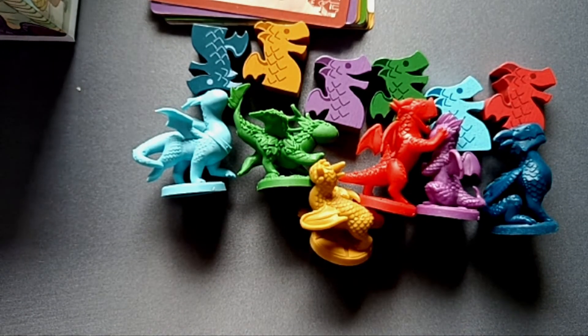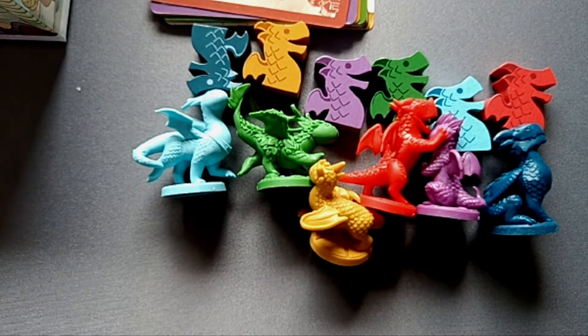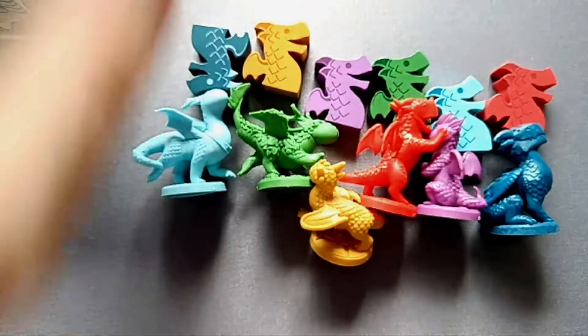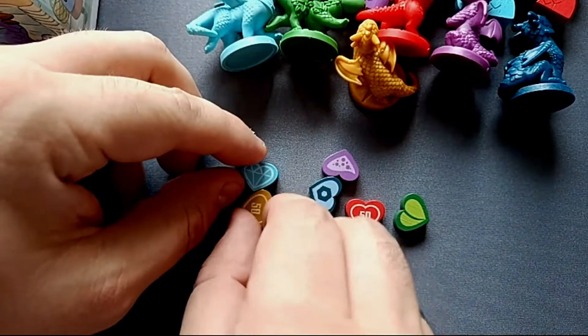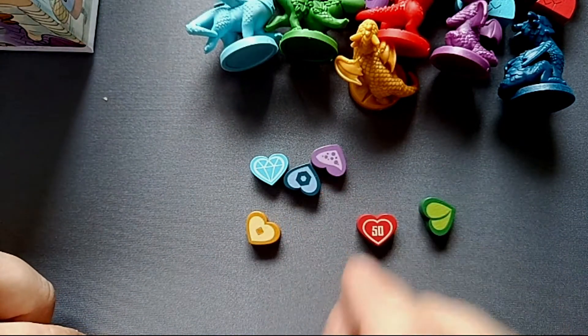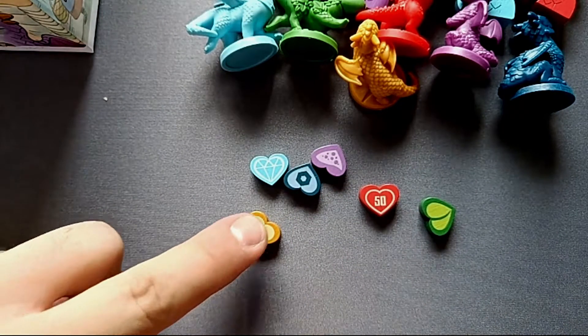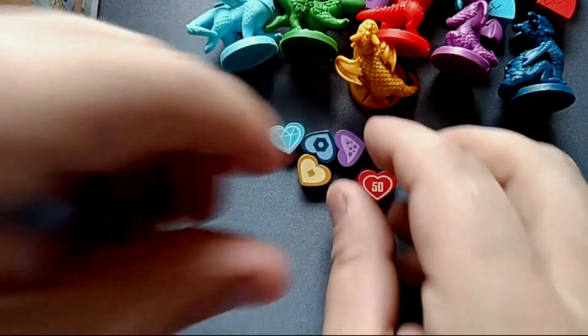What we also have is these little hearts. These are for the different dragons - they're probably score track tokens. Whenever you exceed 50 points you can turn them around to the 50 point side, pretty much like you know it in most other games.